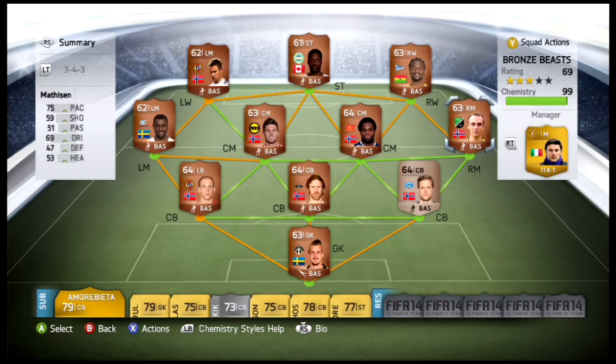There you have it guys - all for under around 4,500 coins you could have a very dominant bronze team. I figured I'd kick off my FIFA 14 squad builders with one of my favorite squads. We'll put a little gameplay in after this, so make sure you like the video and leave a comment if you want to try this squad out or want tips on building your own. Make sure you subscribe to BeastMoTV - I'm going to start pounding out these squad builders, so stay tuned. Peace out, enjoy the footage.